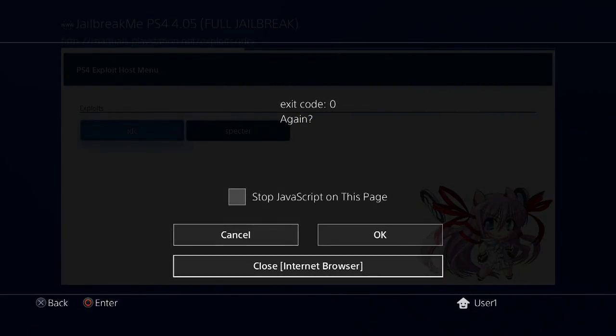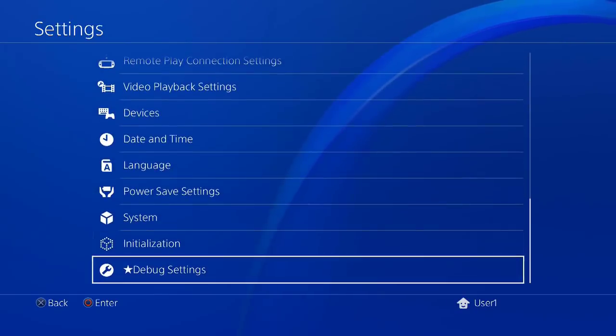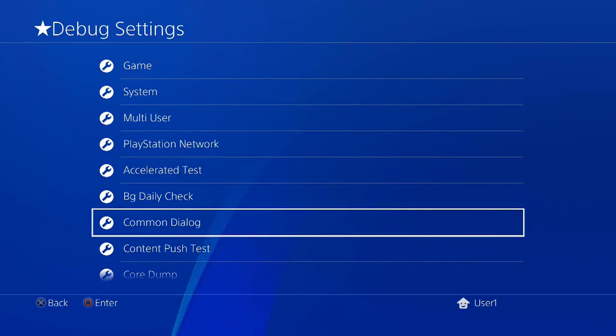Choose close. Scroll down and you will see debug settings. To be honest, I don't know anything about its function and I don't want to mess with this.